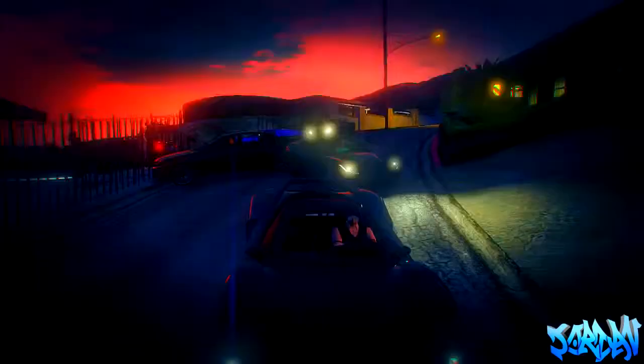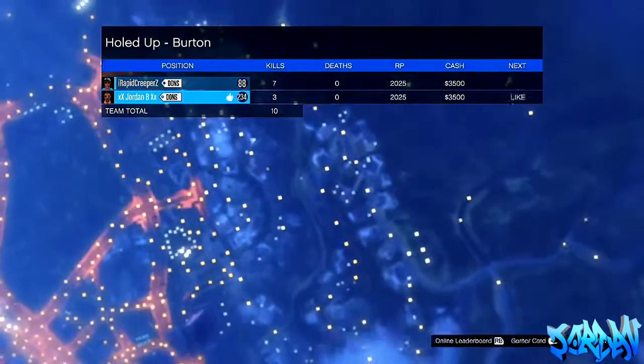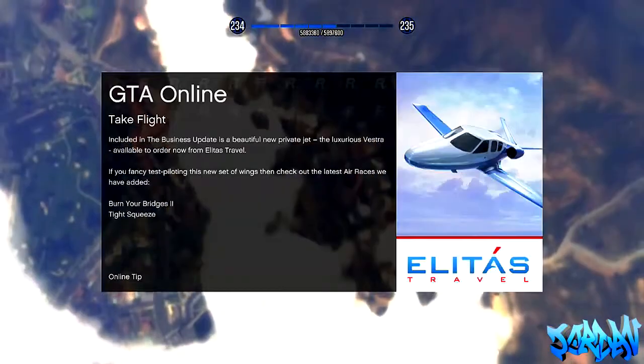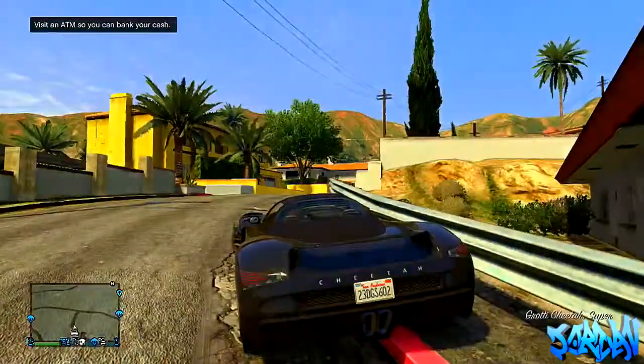When you get to his house there will be a Cheetah, so you want to get in that Cheetah and just stay sat in it. When Madrazo finally gets to the house the mission will pass. You then go into free mode and what will happen is it will spawn you in GTA 5 Online in your own little private lobby with just you in it, with the Cheetah.